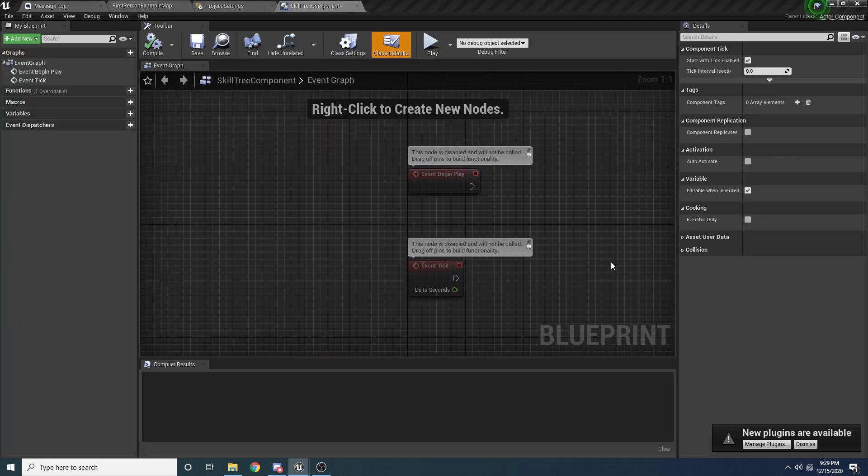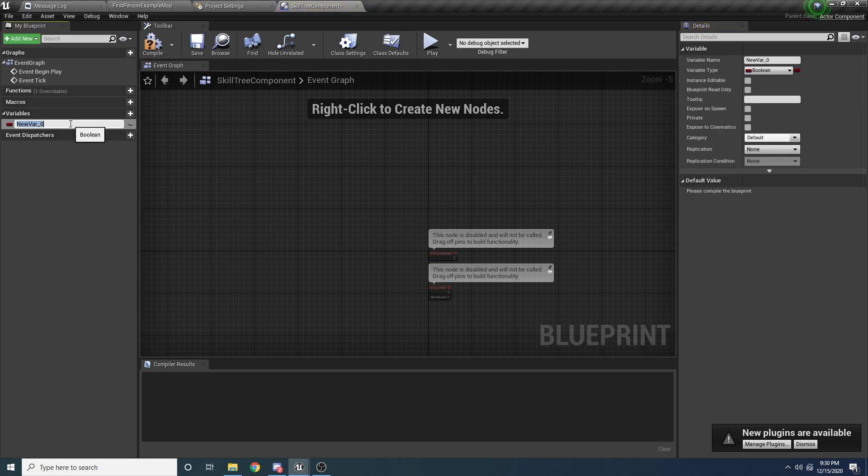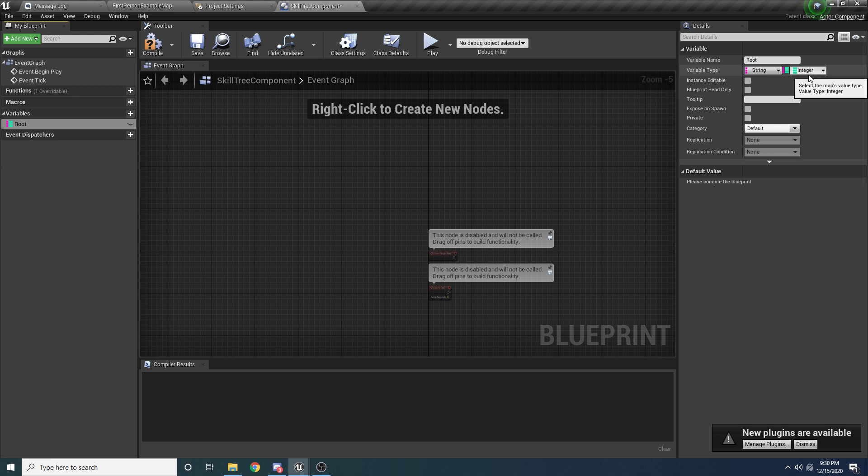Let's open the component and start working. Over here on the left we want to add a variable to keep track of all the different skills inside our skill tree. Let's create a variable — I called it 'root' because it's the root of the tree. You might call it 'skills', but I'll call it root. Over on the right, we want to change the type to String, and then change this to be a Map or dictionary. For the second type, we really want it to be an array of abilities.